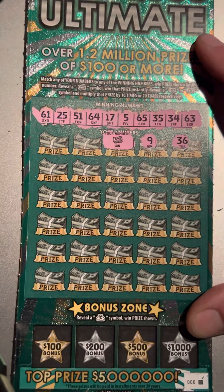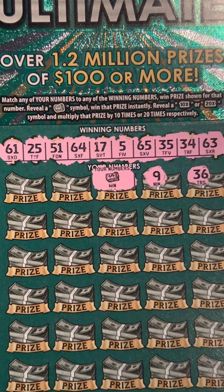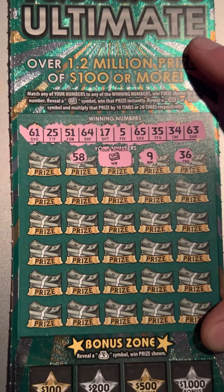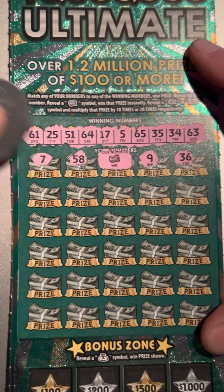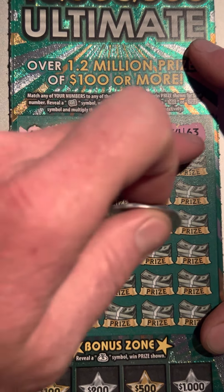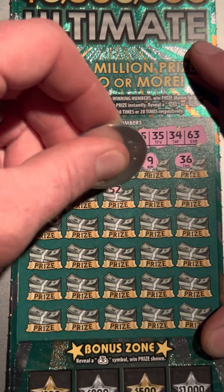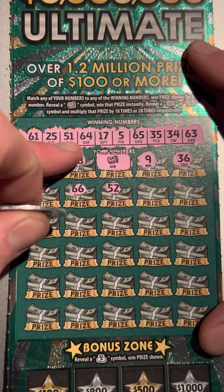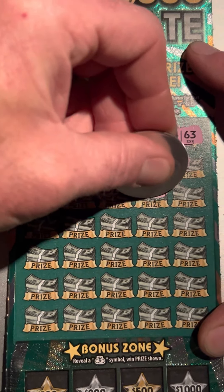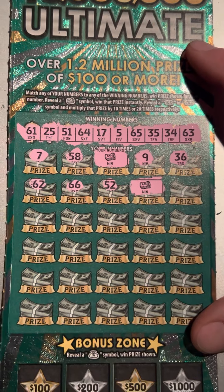All right! I'm going to zoom in and get a screenshot. Let's see if we can find something else to go along with it. 58, 58, 7... 62 — we have a 61, 64, 65, 63, 66, 52 — we got 51! Look at that folks, we got us another one. Got us another money stack! Got us another money stack!